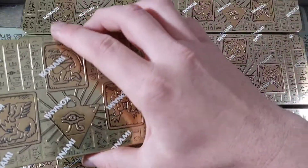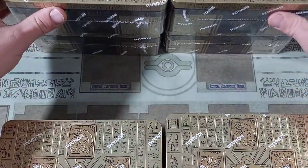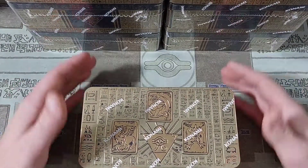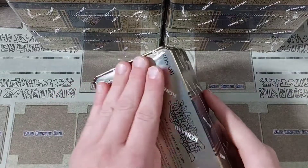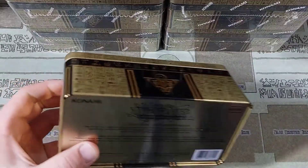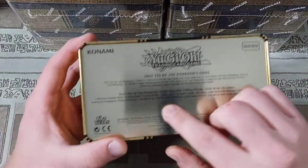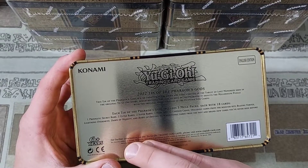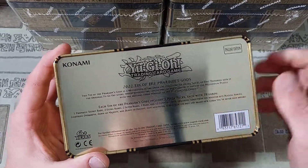I'm just going to be putting a few of these off to the side as I'm opening up these so you guys can see what's going on. I was opening up these tins for the Patreon because I had not done an opening for them yet. It turned out that there was one pack missing in the first tin — you're supposed to get three per tin. According to the back, you're supposed to get one prismatic secret rare, two ultra rares, two supers, one rare, and 12 commons.